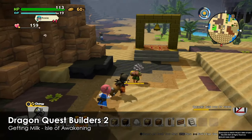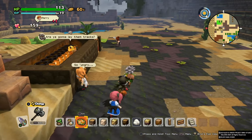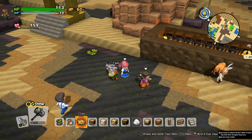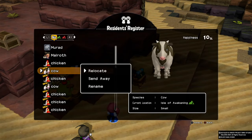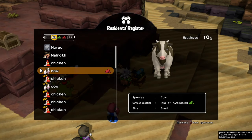Hey guys, welcome back, this is MD and I'm gonna show you how to get the milk. First of all, we need cows. You can get the cows from the small islands — it's just the same as the chickens where you need to go behind them and pat them and then they're gonna follow you. Then you need to come back to your island and make sure they are relocated to your location.